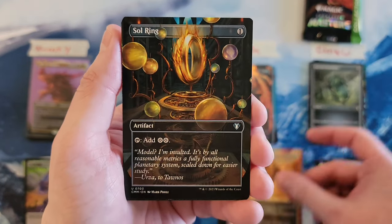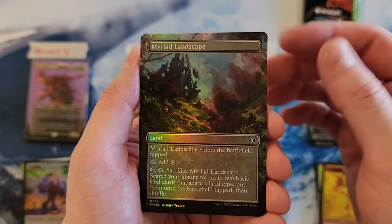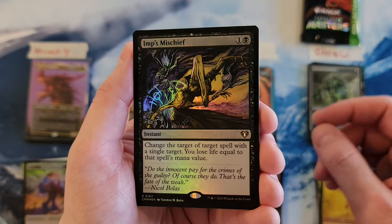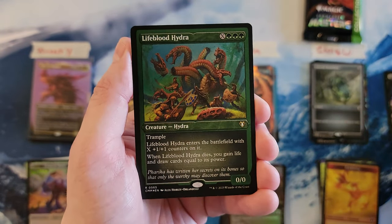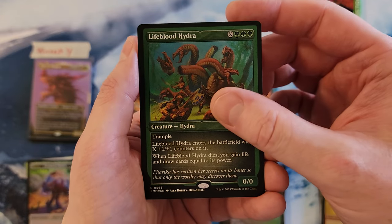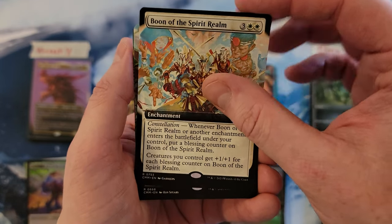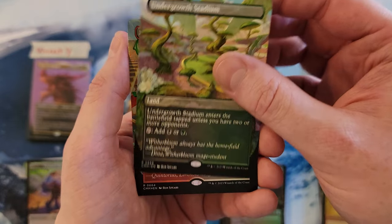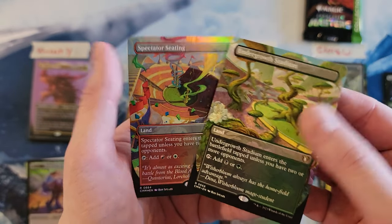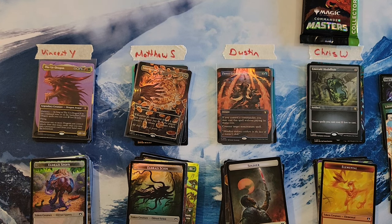Generous Gift. Dustin, here we go. Sol Ring — very good. Marred Landscape. Imp's Mischief for a two. Lifeblood Hydra — you are at a five. Boon of the Spirit Realm — pretty good, that's a 10. Undergrowth Stadium — still at a 10. And a Spectator Seating — that is a 10, which means it doesn't actually mean anything yet. You're at a 31, Dustin. You haven't won the low yet, but you definitely just got into the lead of the low. Vincent just got a pretty good lead for the high.